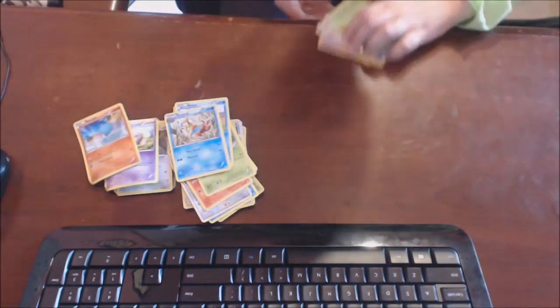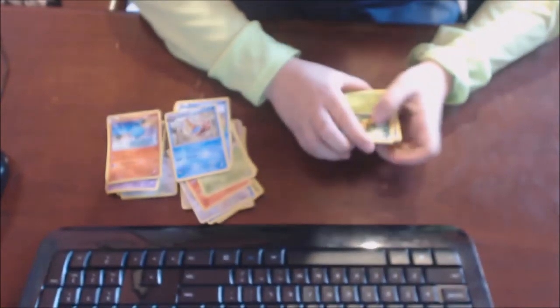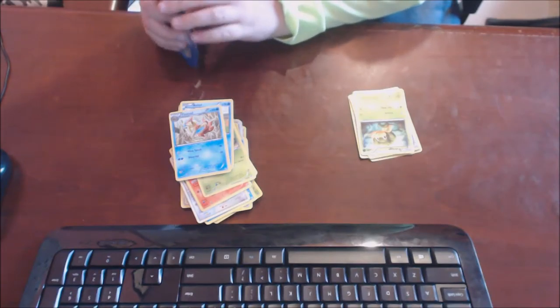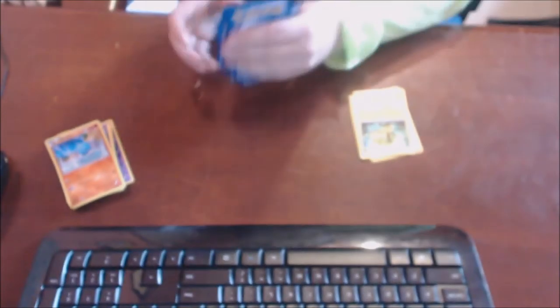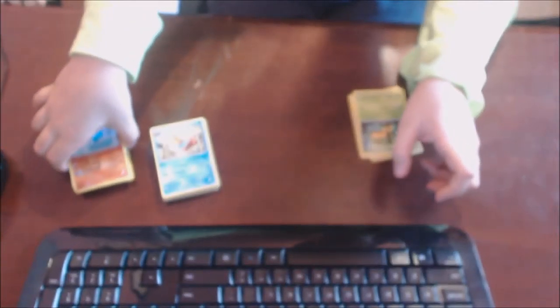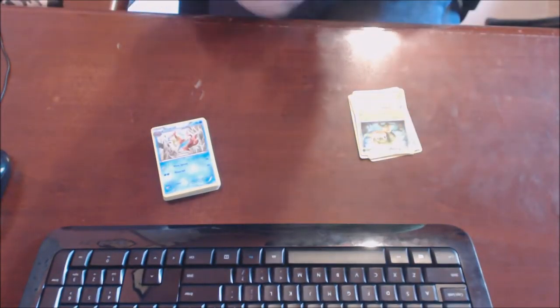Let's put this guy back. He's Quagsire — 90 HP and Wave Slash, Splash, and Waterfall. These guys are falling, falling all over the place. These guys aren't in the best condition. I'm gonna do this again with both decks.